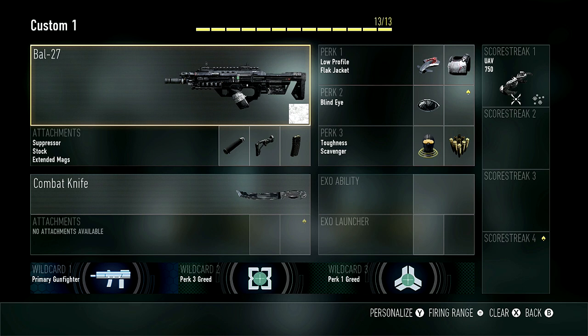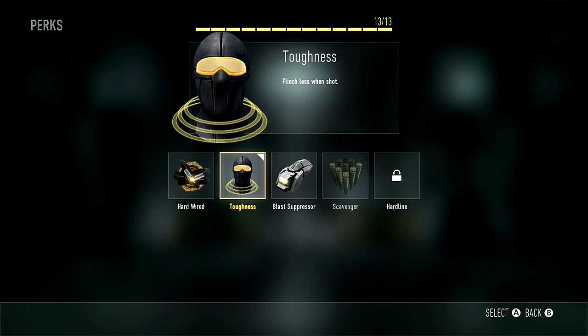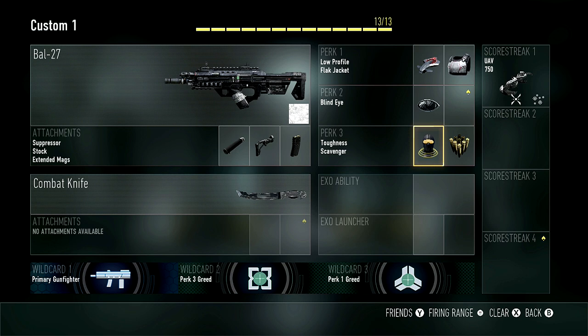Perk 3 is where I struggled and wasn't really sure what to do. It seems like most of the good perks in this game are actually in perk 3. We have toughness, which in my opinion you need. Then you have blast suppressor, which is very helpful — it keeps you invisible on the minimap whenever you dash or double jump. And then you have scavenger, which is also almost necessary because you need the extra ammo. Scavenger is also fully loaded in this game where it starts you out with extra bullets. So I personally decided to go with toughness and scavenger. I can't tell you how many times I've died on a killstreak because I get in a gunfight and my aim goes everywhere without toughness — I've learned the hard way. I ended up going with scavenger over blast suppressor because the extra ammo is very important.